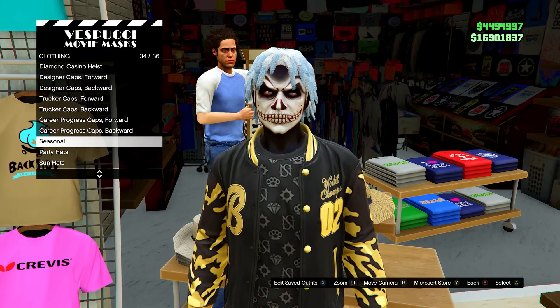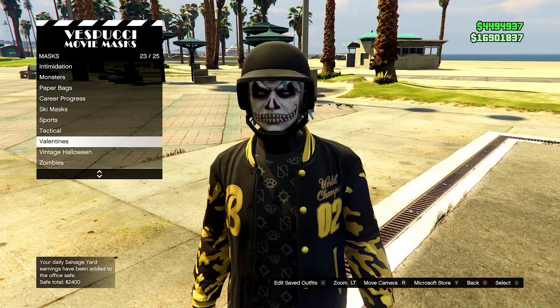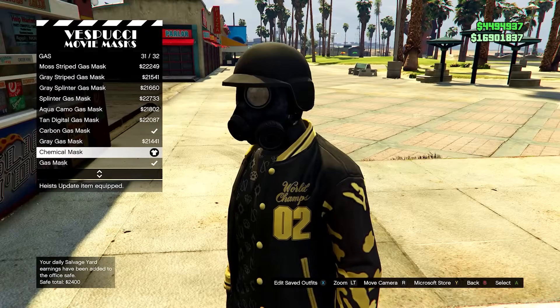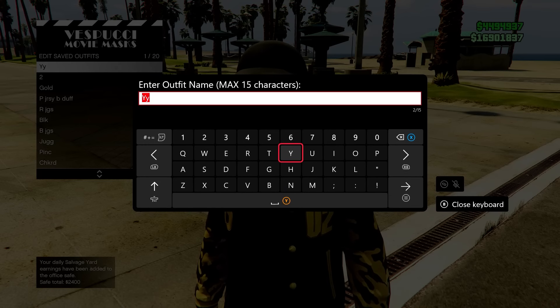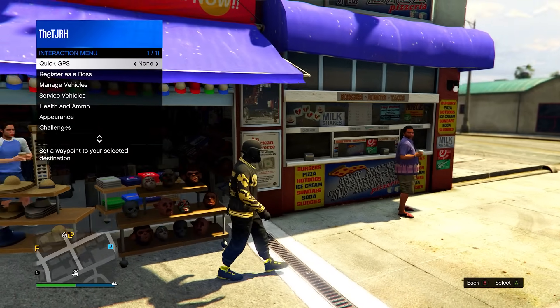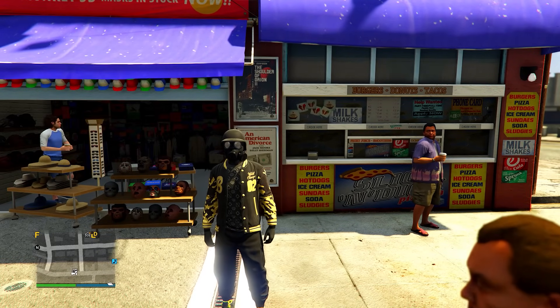Now over here, go in the hat section, head down to the bulletproof helmets and then equip the black bulletproof helmet. Then go into the mask menu and head down to gas and you want to equip the chemical mask. Once you have this, just save this in slot number one again — so overwrite the save. Then back out of this menu, open up your interaction menu and then equip the outfit we just saved a few times just to make sure the game saves.